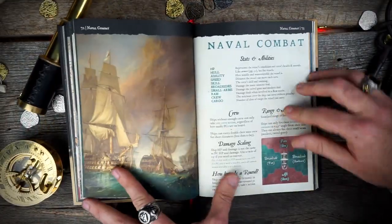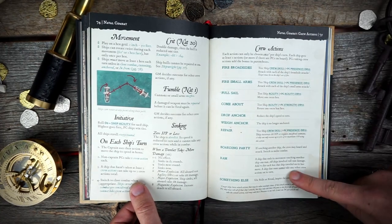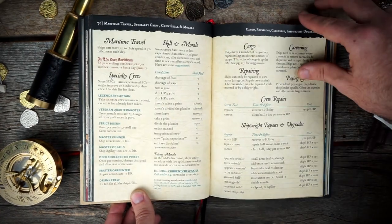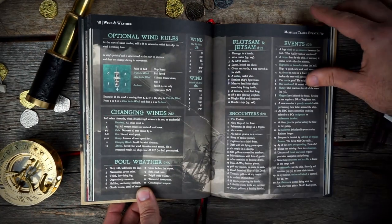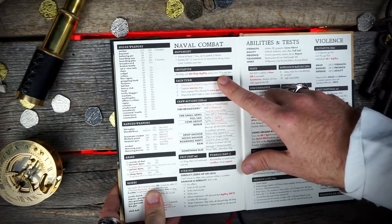Pirate Borg also has complete naval combat rules that allow a captain to take charge of a ship and all the crew to take different action stations, feeling like they're all working together to complete a goal. This section deserves its own video, so your GM will explain more when you get into naval combat, but there are quick start rules in the back of the book along with all the other rules references.